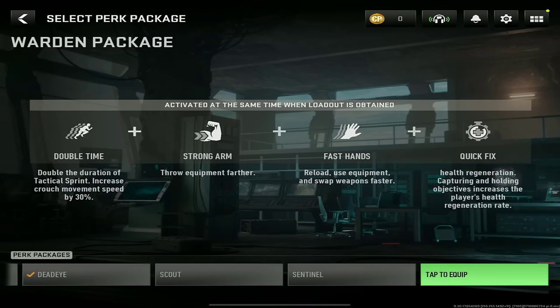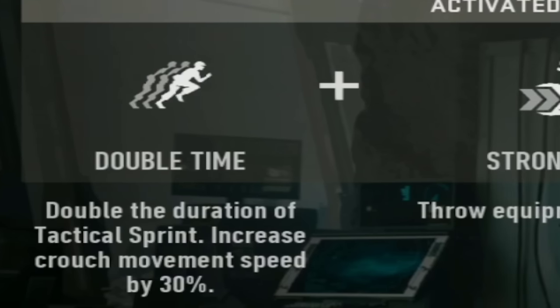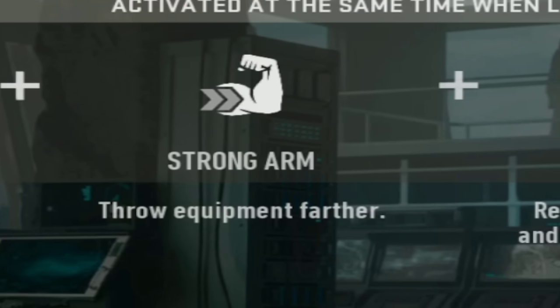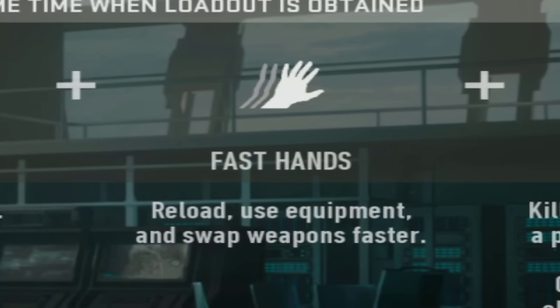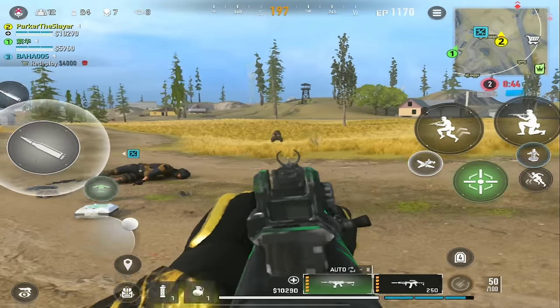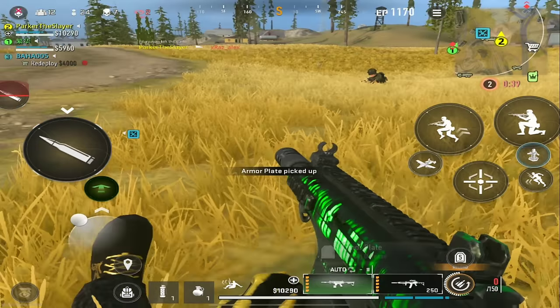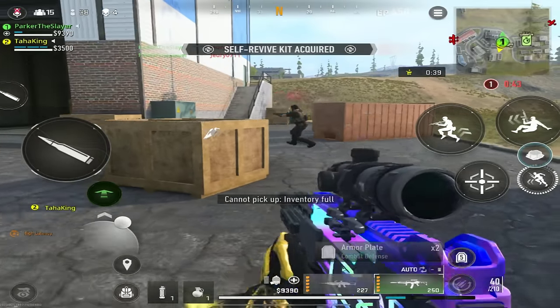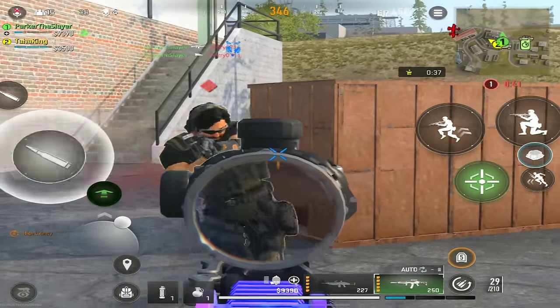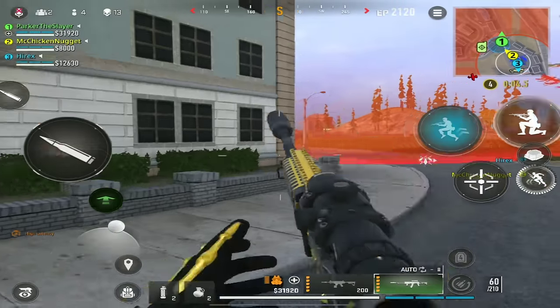For Warden, this is more for an aggressive playstyle. You have Double Time, which doubles the duration of Tactical Sprint and increases crouch movement speed by 30%; Strong Arm to throw equipment farther; Fast Hands to reload and swap weapons faster; and finally Quick Fix, where killing players or inserting a plate immediately starts health regeneration. It's an overall overpowered class if you like going up against multiple enemies and need to regen health quickly.